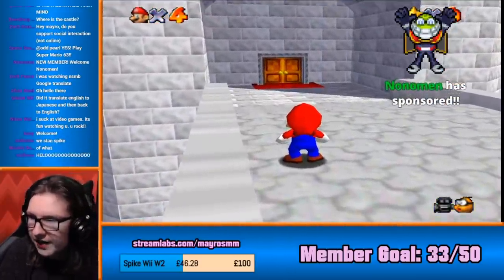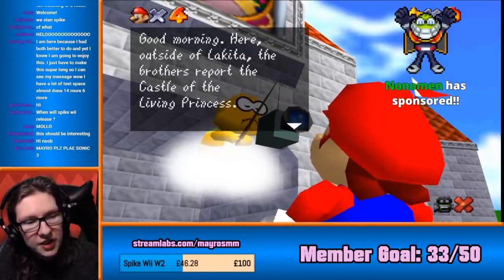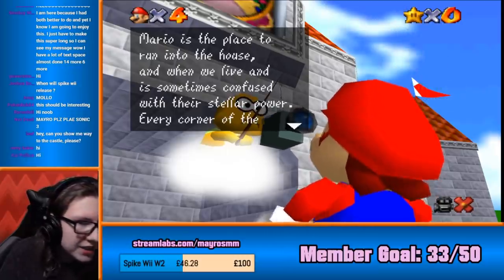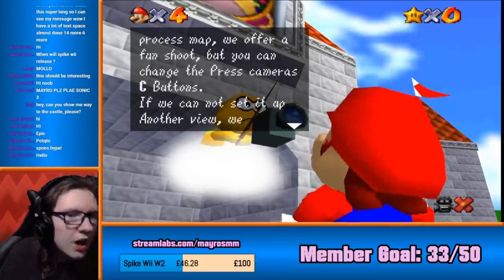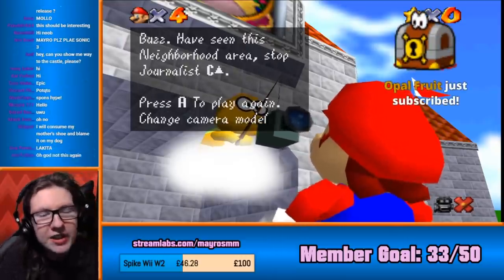Thank you for joining. Good morning. Here outside of Lakota, the brothers report to the castle of the living princess. Mario is the place to run into the house, and when we live, and is sometimes confused with their standard power, every corner of the process map we offer up on shoot, but you can change the press camera C buttons.